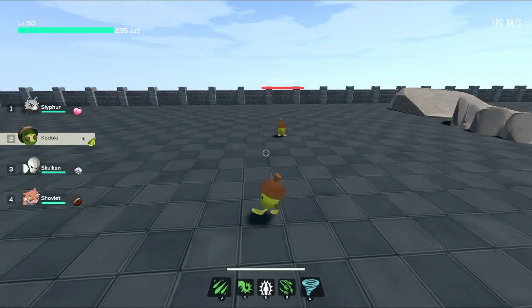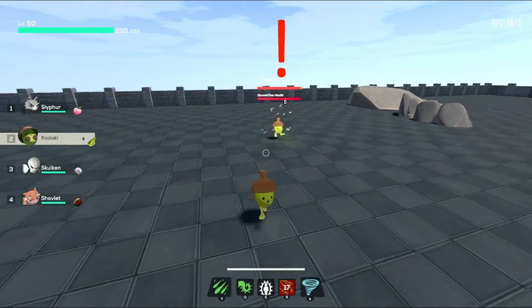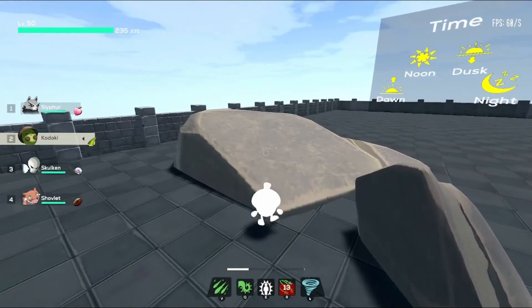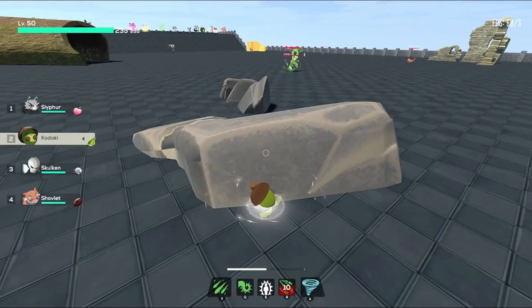Let's get started here. We're going to attack this Kutoki with some Thunderflies. As you can see, we currently do 6 damage a tick. We're going to try to run away and buff up.